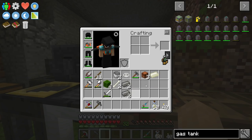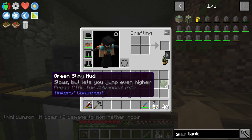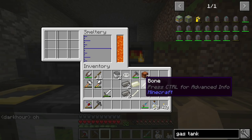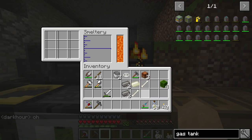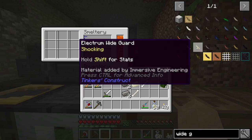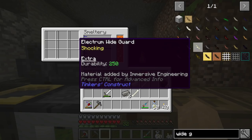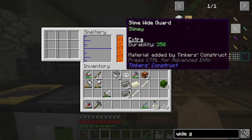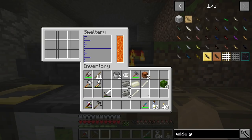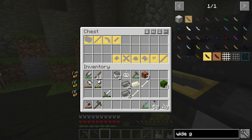What I want to do is make a sword and some shurikens. I'm thinking just a broadsword this time. Let's look up the wide guard. Electrum is going to add the shocking ability, and it'll give us some durability too — not quite as much as a slime wide guard, but I want to try it out and see what it's like.